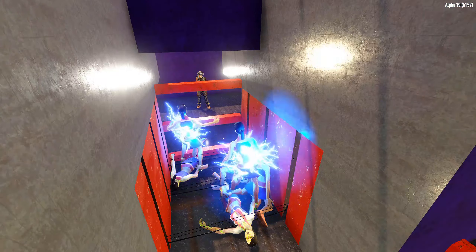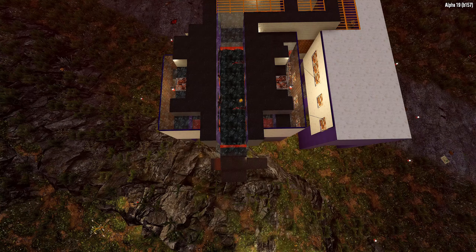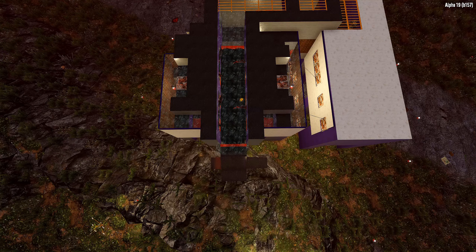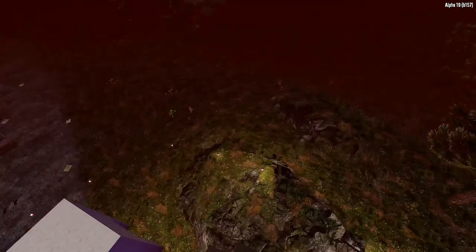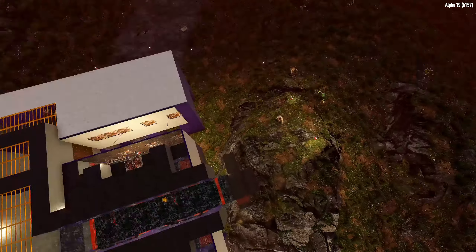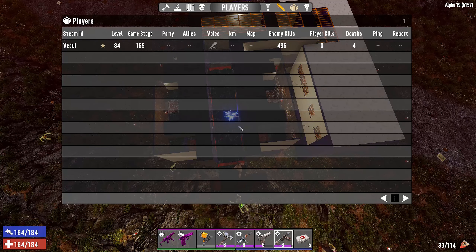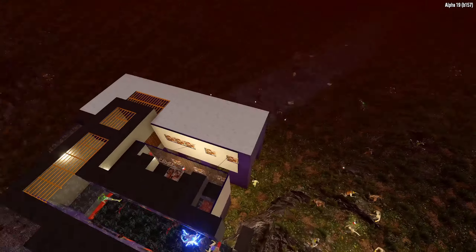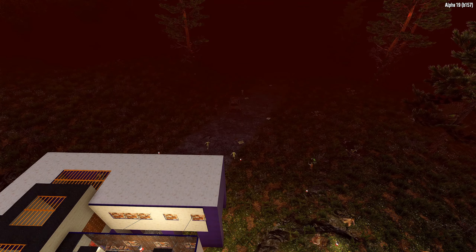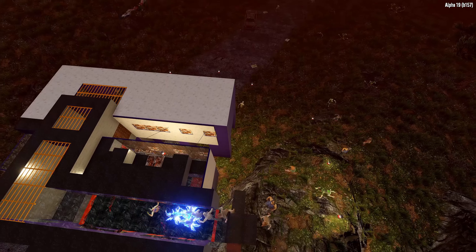Make sure you leave that subscribe and smash that like. And we're going to go into a blood moon horde. The blood moon horde has begun. There they're coming. The game stage is fairly high — 165. So it's not super high, but it's fairly high. And you see they are running away. What the... Alright, you can see the AI is having some issues.